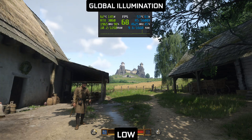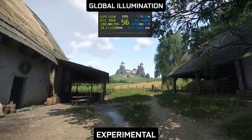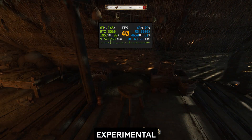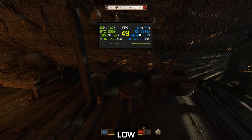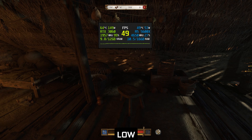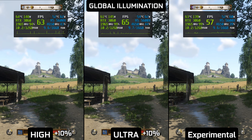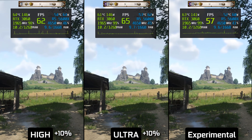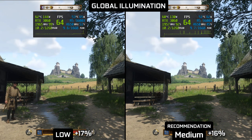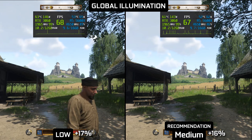Global illumination seems to drastically reduce performance with little to no benefit. I checked multiple instances and did not find any significant differences that would justify this performance cost. I've noticed that there is a little bit more light reaching the interiors when using higher settings. My recommendation is to set it to medium. This way we gain, depending on the scenario, up to 20% performance without any significant loss in image quality.